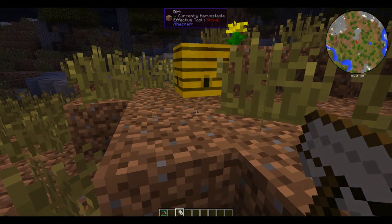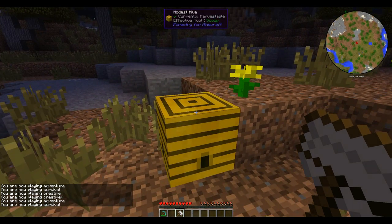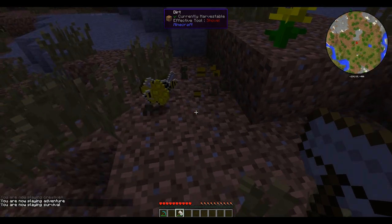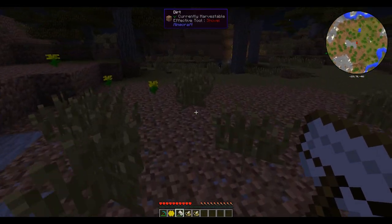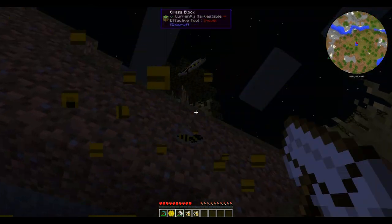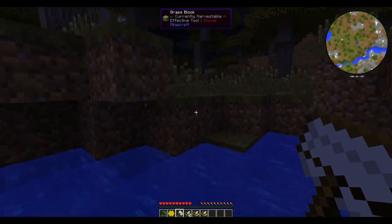So I'm in survival mode now, and basically you just get the scoop and you destroy the hive with it. Look what I got — I get a type of comb, a honeycomb. Depending on what biome you're in, you get different bees and different combs. We're in the savannah, so we get a parched comb. You will get a male and a female bee — the drone is the male bee and the princess is, of course, the female. They're modest because they're in the savannah.